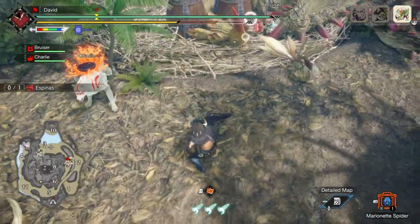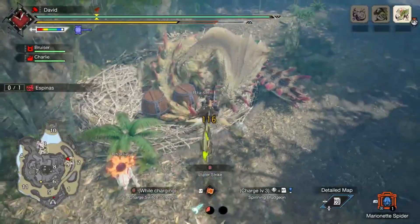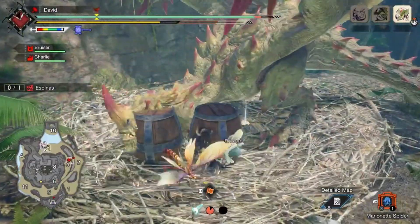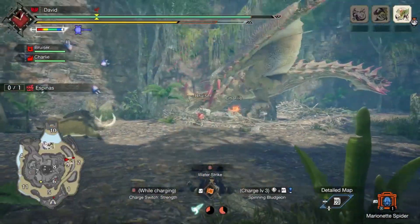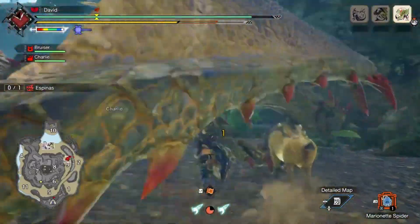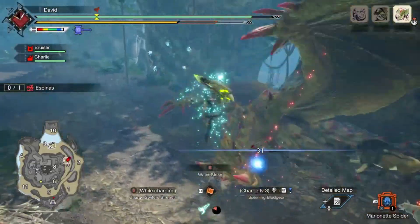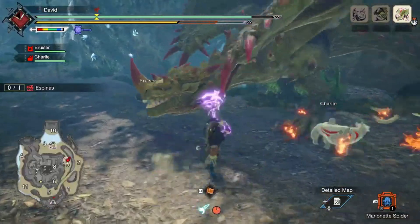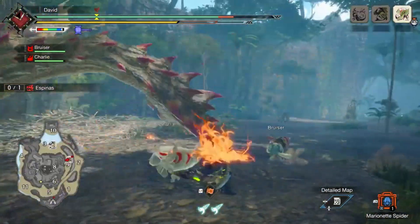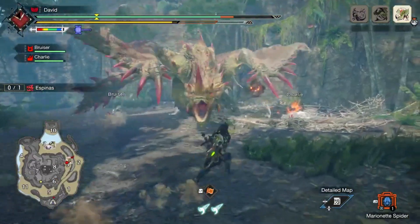When it was revealed that Espenaz was going to be in Sunbreak, I was amazed that Capcom would actually put in a Frontier Monster. Let's hope more Frontier Monsters come into the new games — though it's unlikely, I'd say it now has a chance since Espenaz made that apparent. Espenaz's whole gimmick is charging — much like Diablos and Monoblos — except Espenaz has a better design and a better gimmick with its fire. It can shoot fireballs, but that fireball can inflict both poison and paralysis. I hate paralysis, but with Espenaz it's okay because it's easy to dodge the fireballs.